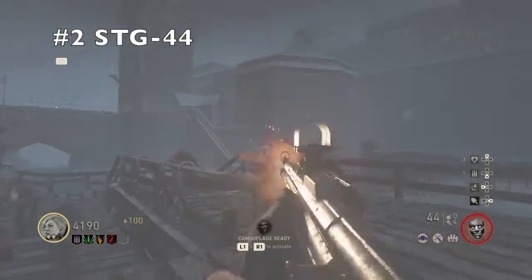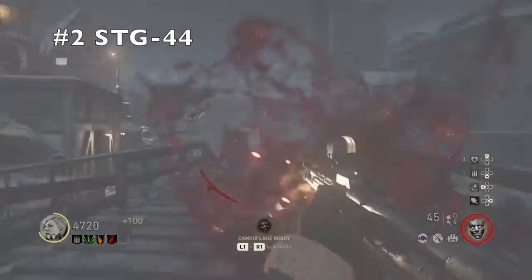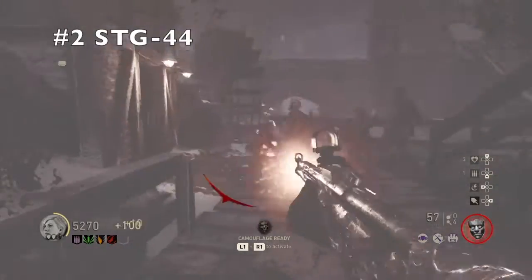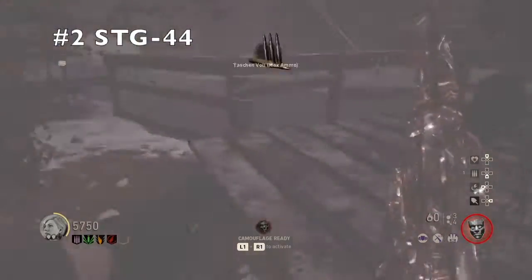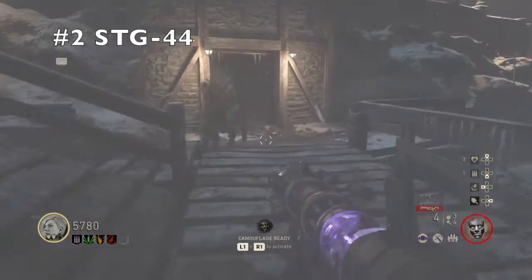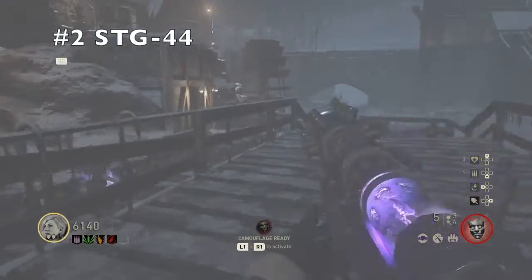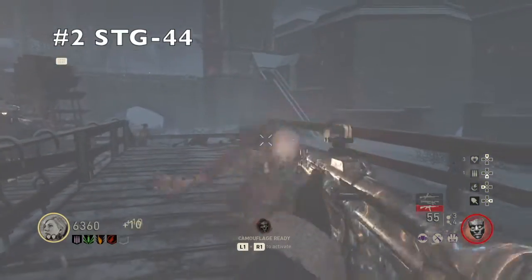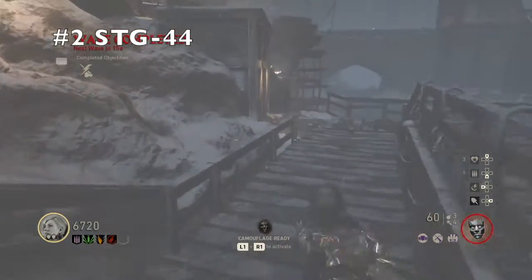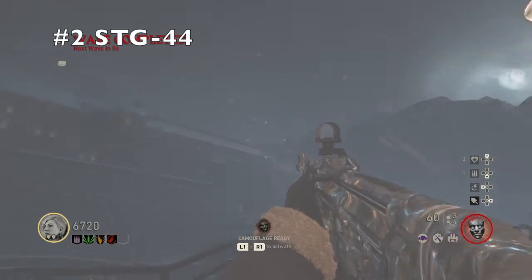For the number 2 spot we have the STG. I don't think it is quite as good as the BAR but it's really close. This is pretty much my favourite weapon in the game — I don't know why, it just feels like a really good gun. It's really good against the bosses on this map, it has pretty good ammo capacity, and you can buy it off the wall as early as round 4. You can just demolish the bosses while you're trying to get the Tesla gun done. That is my number 2 spot.